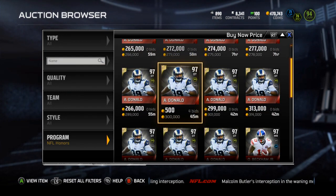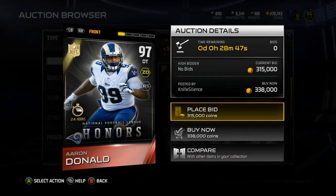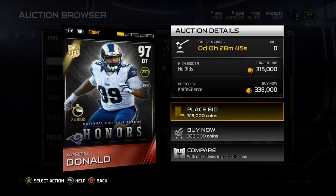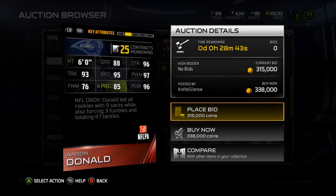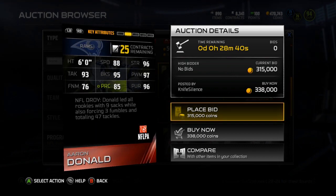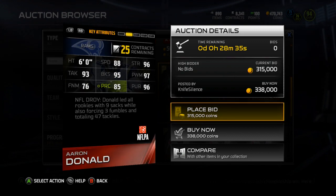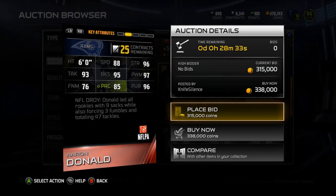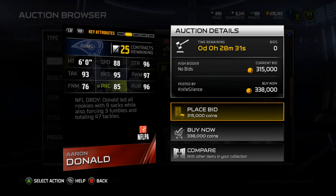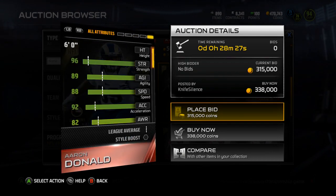Aaron Donald is $266K currently on the Xbox One. He's a 97 overall defensive tackle with Zone D and Run Stuff chemistries. He's got 88 speed — really nice for a defensive tackle — 96 Strength, 93 Tackle, 95 Block Shed, 97 Power Move, 76 Finesse Move, and 85 Play Wreck along with 96 Pursuit. Definitely a very solid card.